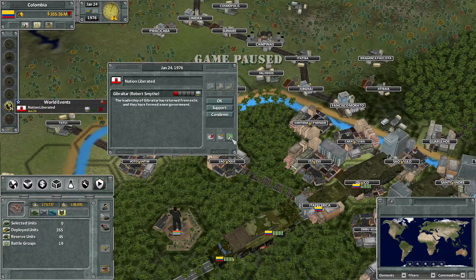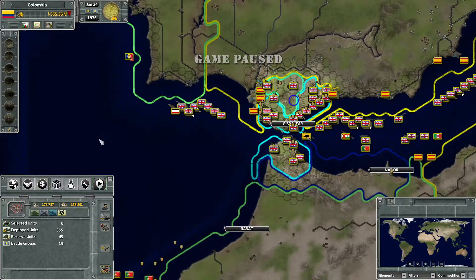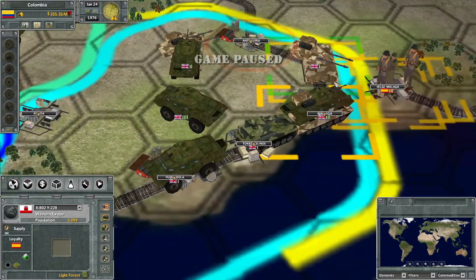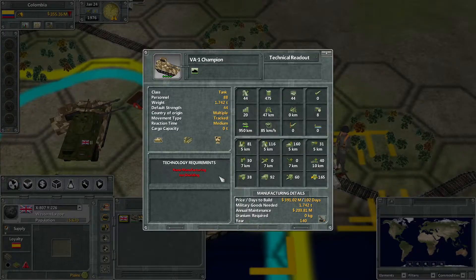Gibraltar has returned from exile. The British have done a landing. Who holds that? Gibraltar technically holds all of that now. Interesting. Wait a minute — what's this? Yeah, one champion. Iron shielding, nanomanufacturing... Oh no. Oh wow. Those attack values are rather insane.